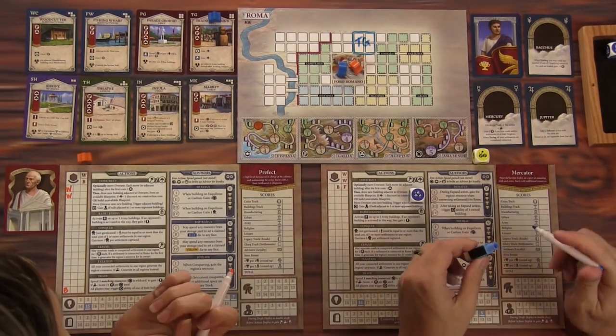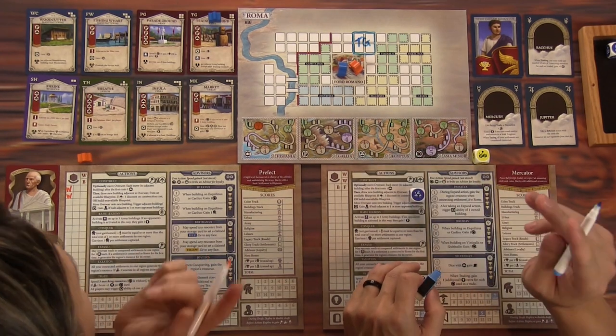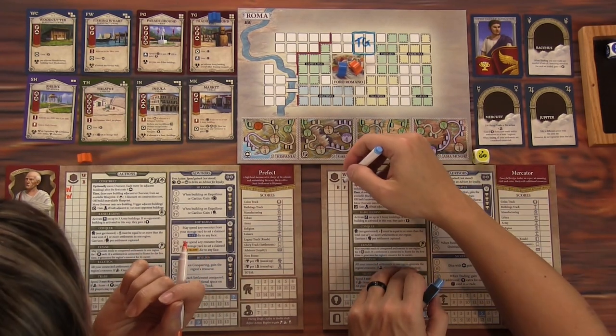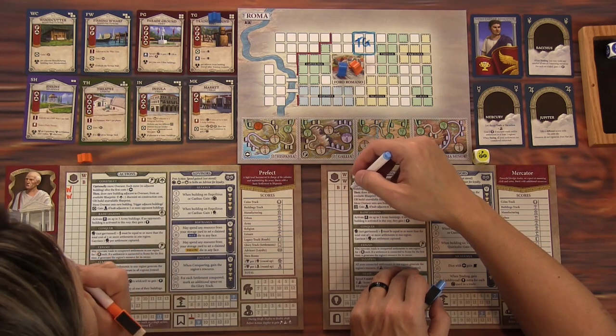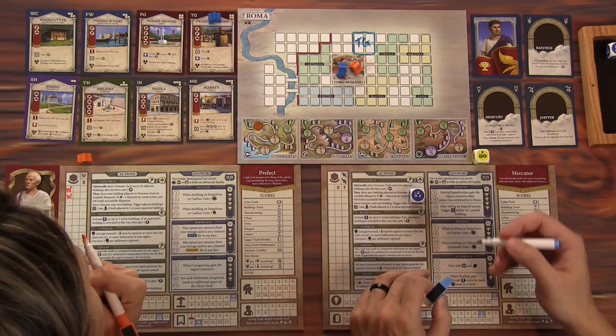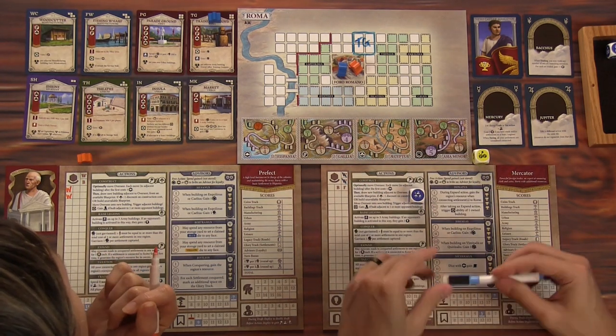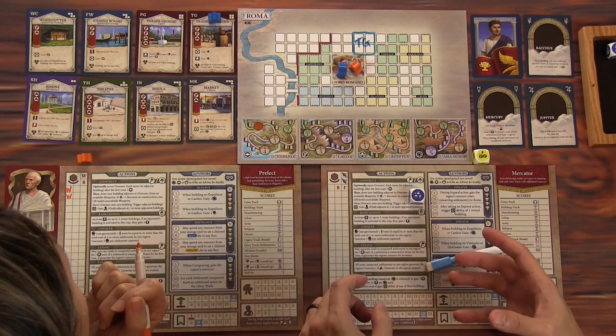The training ground will generate troops, and per adjacent army building — except other training grounds — I gain points. It costs two wood and a brick, but I get one resource discount. So I'll pay two wood and use the brick as a discount — just cross those off. That was my architect action.